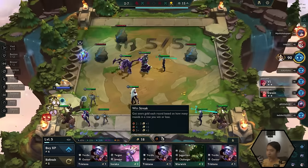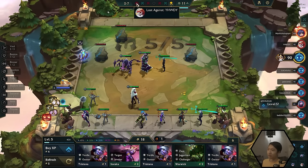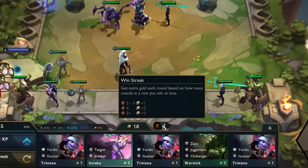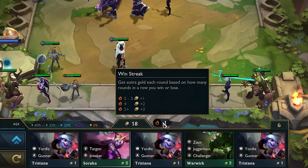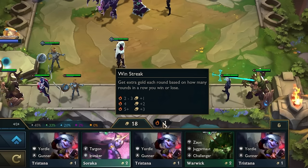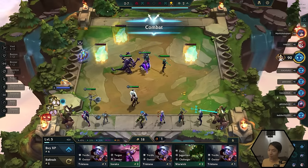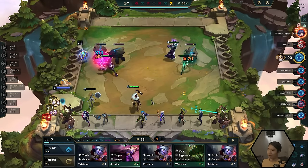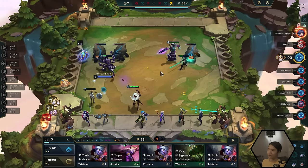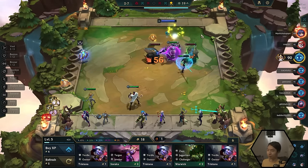Win streaks and loss streaks are explained by what you do during that stage. If you win two in a row, you get a bonus. Win three in a row — another bonus. Win four in a row, you get two bonus gold. At five wins, you get three gold every round. And if you keep losing, you can get more gold too. So you can play around with that to maximize the amount of gold you get — maybe alternate between win streaks and loss streaks to get something really powerful going.